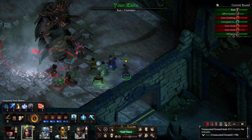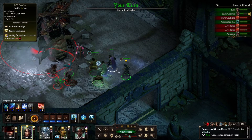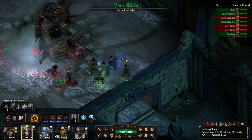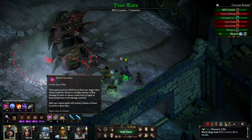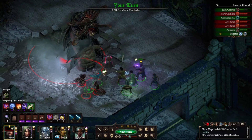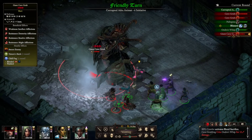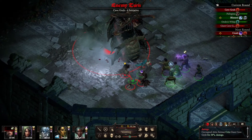Can I heal RPG Crawler at all? Yes, yes I can. Good. So now you can use your blood pact and we can get some more tentacles up. Well, we've got it down by a quarter but we're starting to run out of summons.